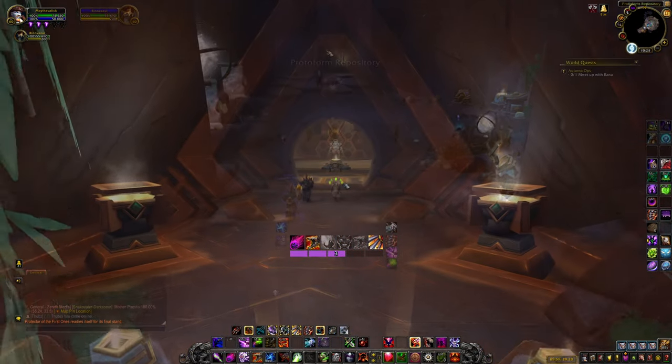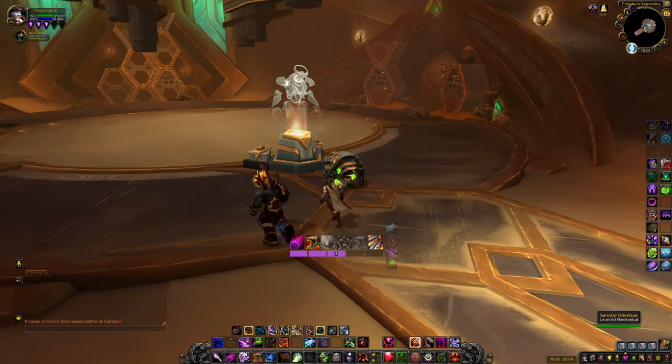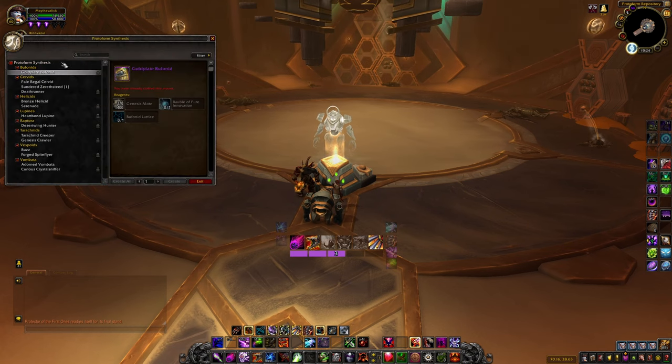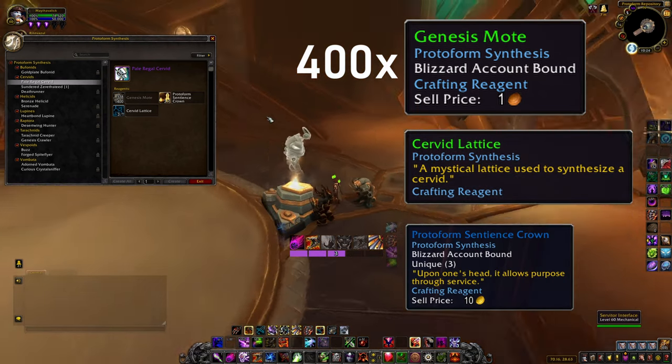Because of this, if you haven't already filled in most of the ciphers yet, you may want to consider passively collecting them by doing dailies and world quests. Once you have got this schematic, you will need 400 Genesis Motes, a Servid Lattice, and a Protoform Sentience Crown.